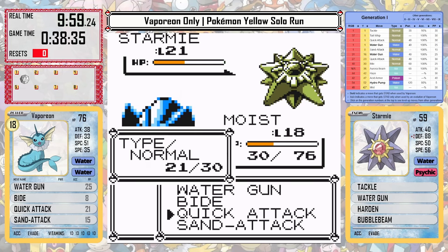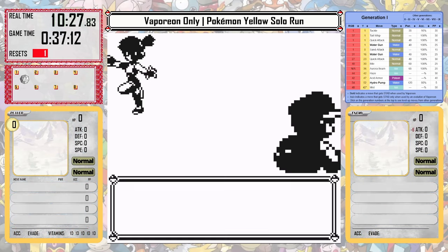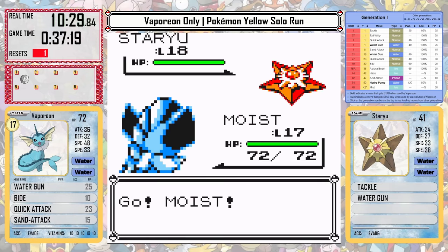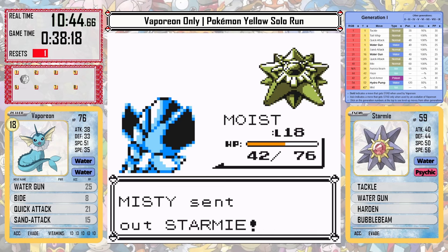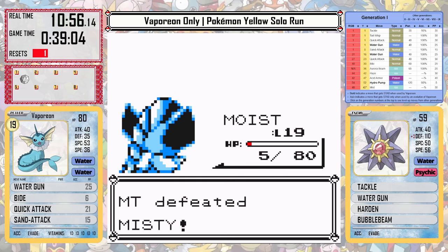However, in the first attempt I kind of second-guessed the Bide strategy and stopped using it. Then with unfortunate crit timing, I just didn't have the HP to get through it. But I learned my lesson — going into the second attempt, I really stick with Bide and trust that it's going to work. With our high HP, we can deal back a lot of damage and actually take the win.